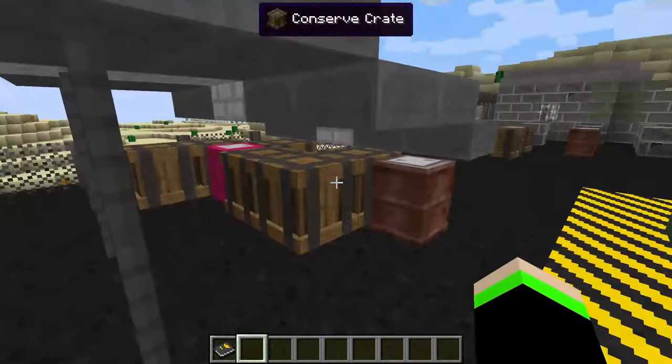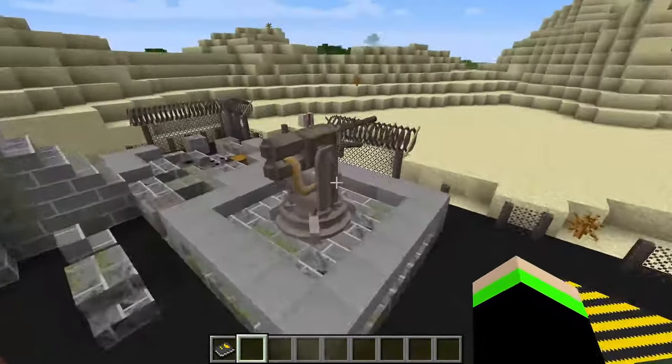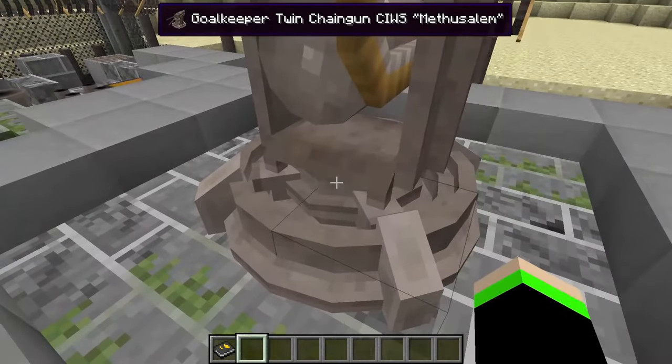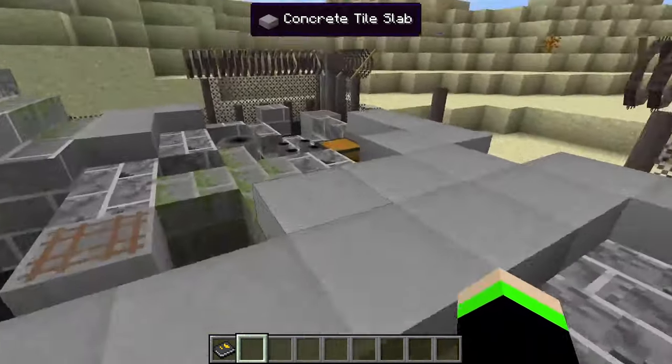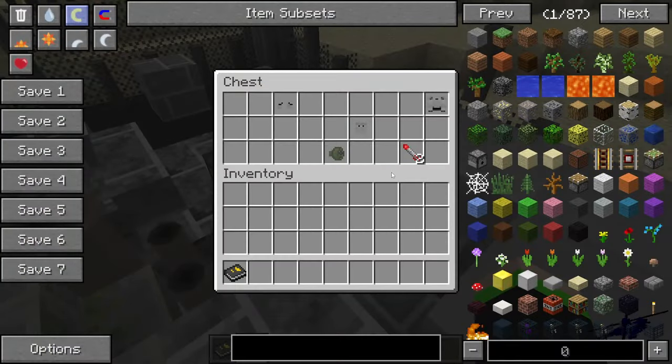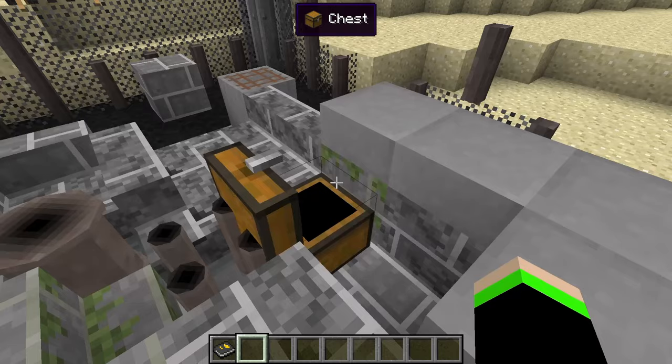There's a bunch of barrels, crates, and rusted barrels out here — not really exciting. We have the goalkeeper twin chaingun here, and then we have T-45 power armor, a gas mask filter, and two rockets.